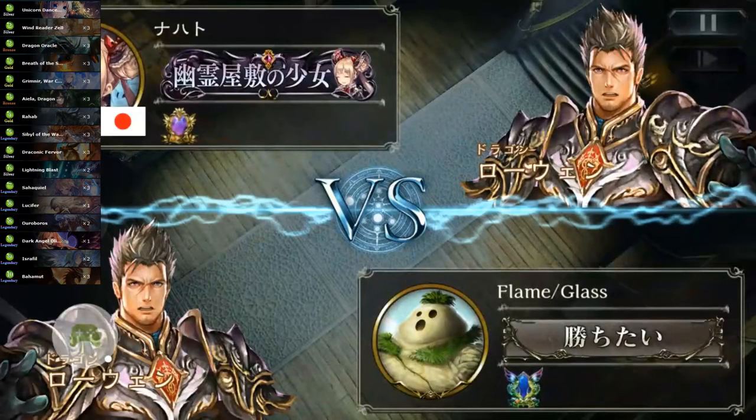Alright, welcome to another gameplay video. It's time we're going to look at this new flavor, which I want to call Storm Dragon, or like, Zell Dragon, because it uses Windreader Zell to power out some pretty unreasonable amounts of burst. So let's look at the decklist.